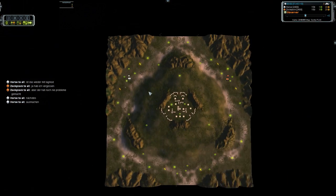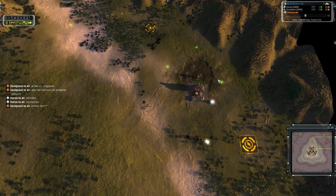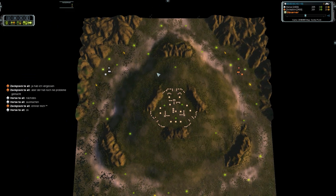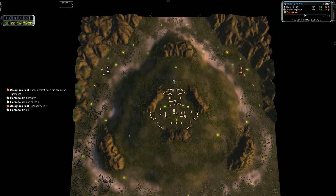So this map, it's another frustrating map. But I think it's actually quite good, and not surprisingly, both going with UEF here. It's an ACU on ACU, a chest-pumping action.